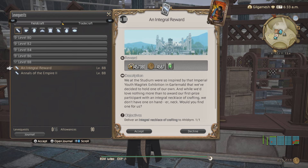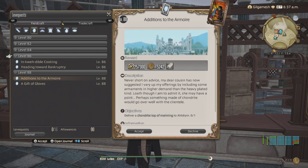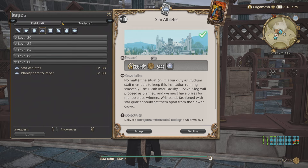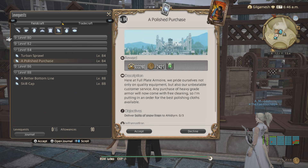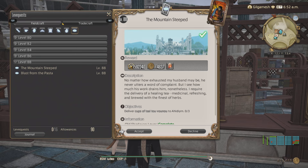For Endwalker: Carpenter is going to be The Integral Reward for the Integral Necklace of Crafting. Blacksmith is going to be Mangalomania for Manganese Ingots. Armorsmith is going to be 84 Armoire Aftercare for Bismuth Ingots. One of my favorites for Goldsmith was Star Athletes, because of the massive amount of gil it gave, for Star Quartz Wristbands of Aiming - a good way to get your Wind Crystals. Weaver had A Polished Purchase for Snow Linen. Alchemist - A Practical Command for the Commanding Craftsman's Draft, a lot of good gil from that one. And Culinarian - Mountain Steeped, for that tea that we cannot pronounce. So for Endwalker, my favorites were Culinarian, Alchemist, and Goldsmith.